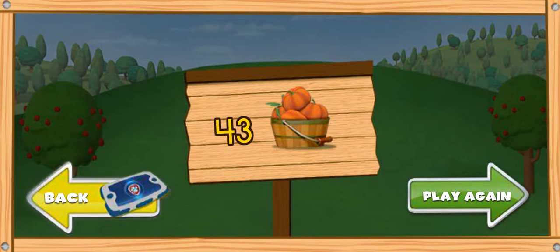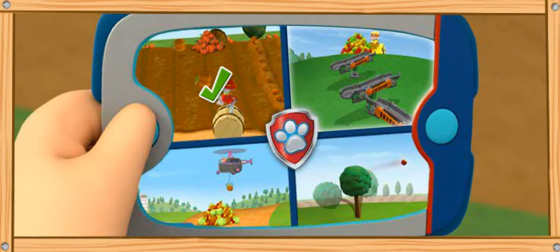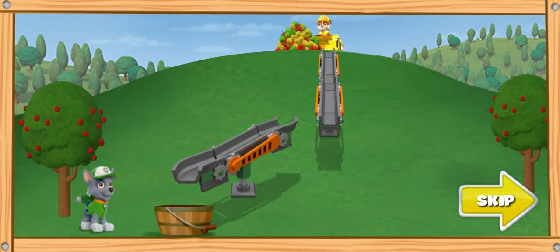Click back to choose another farm game. Chutes and apples! Paw Patrol is on a roll — an apple roll! We need to get the apples from the top of the hill to the basket at the bottom. We can use Rocky's recycled parts as chutes. We need to turn the chutes so the apples will roll down into the basket.